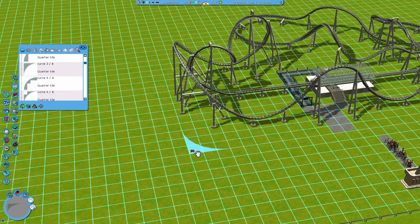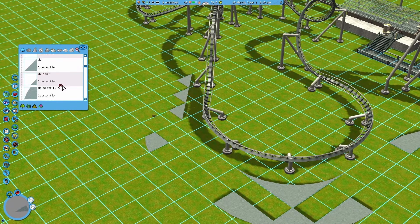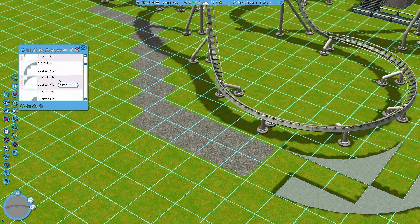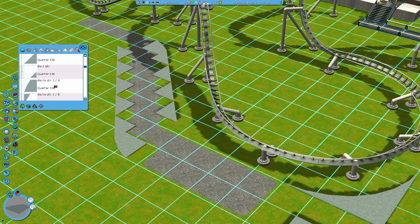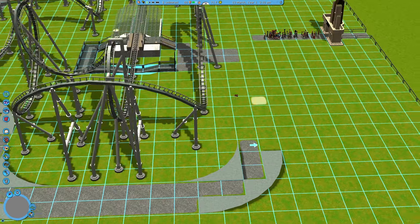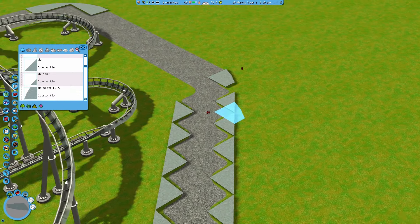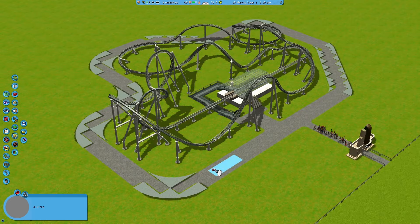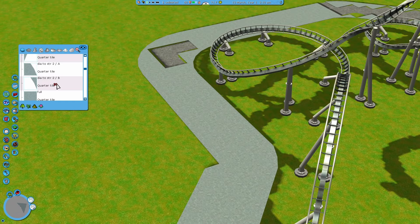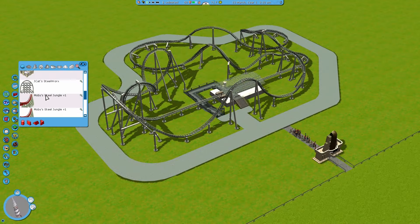Luckily with this design, I was able to use some pre-made designs that I've used before and that really helped in cutting down the amount of time I needed to build this. Now that the supports are mostly done, I can focus on the pathing, and this is going to be one of those roller coasters where I want the roller coaster to be encircled by pathing — so pathing all around the roller coaster. I really like that idea, though I'm not sure if that will work if you save this coaster and plop it down in a park.